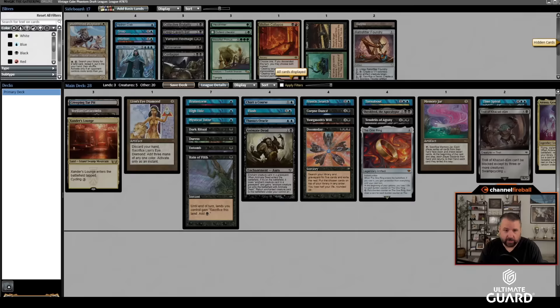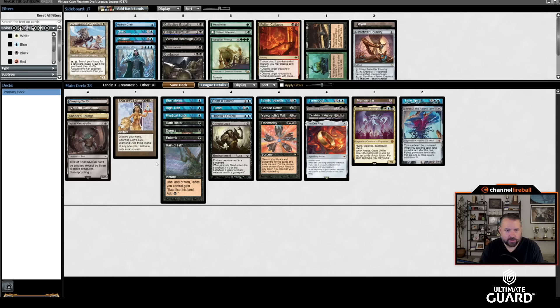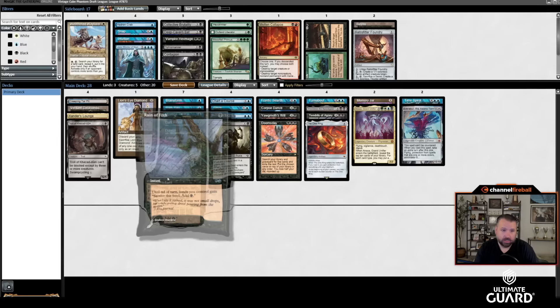Building the deck: the Troll doesn't actually change our plans — it counts as a land but I still need to cut one. It could be Chart of Courses, but then we're getting a little light on discard outlets. There's Reign of Filth, and it could do good work on the turn you go off — cast it as a one-mana add-four-mana ritual. On the turn you go off with five lands, this is a four-mana net. That's pretty good.